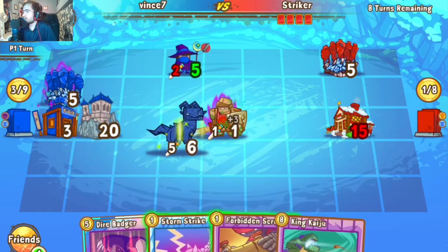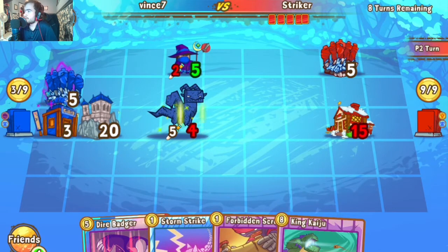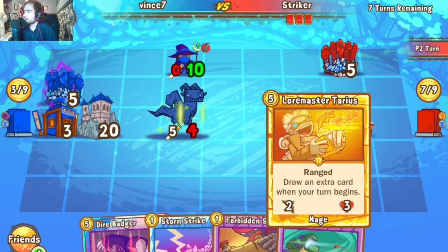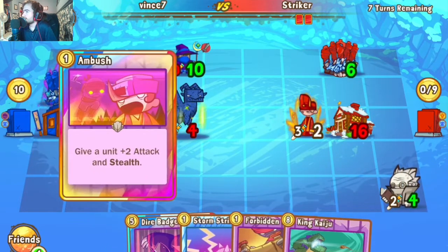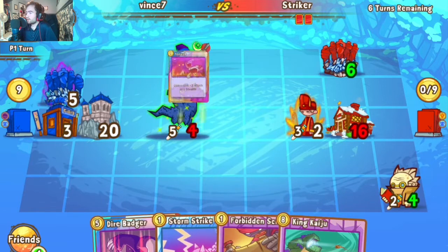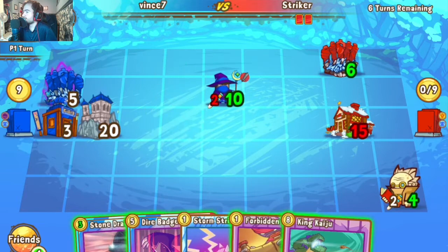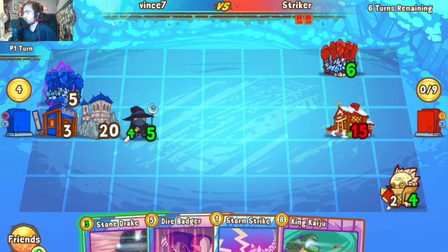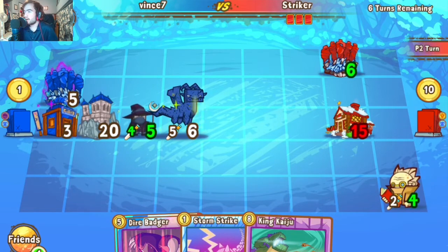Stone Drake puts Sume in position to interact with the Temple. Second Pacifism comes down, but now Ambush is drawn for the turn to continue buffing super Sume. Have to connect into the Priest — no other way around it. Forbidden Scroll is interesting because Sume gets a little stronger in attack but loses that big health buff. Stone Drake comes back out, creating a nice bounce-reset for itself.